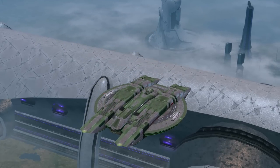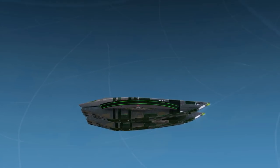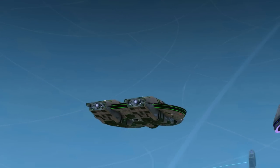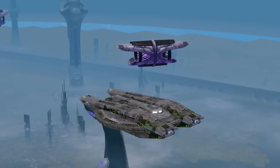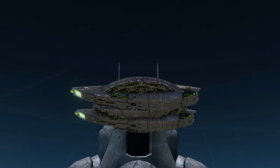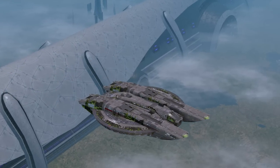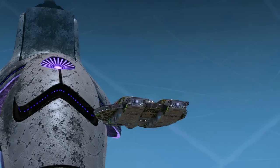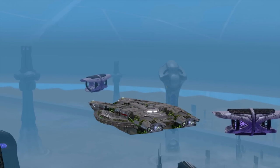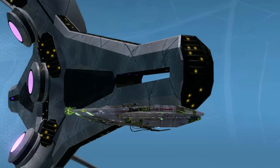The Romulan Shield Array — much green. I have nothing particularly good or bad to say about it, it just is. Now for the fun part: the Assimilated Shield Array — here's how it looks on the McGee.